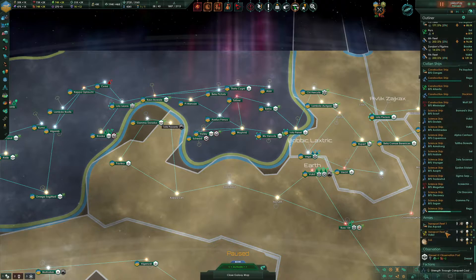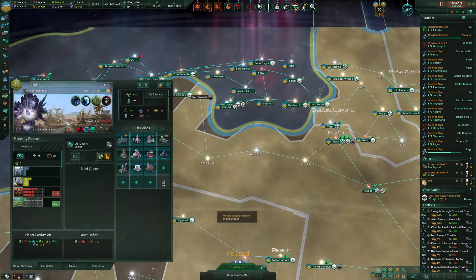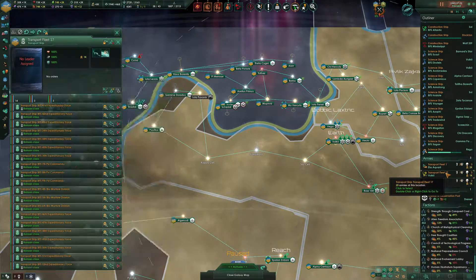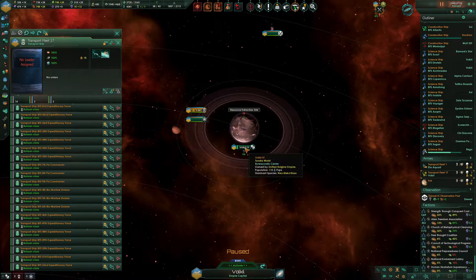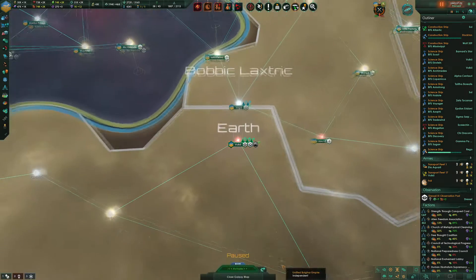That looks good. We're currently fighting on that planet. This fleet is getting close to being ready. We still need six more armies, and we have one, two, three, four, five, six more armies in training. So we're fine there.